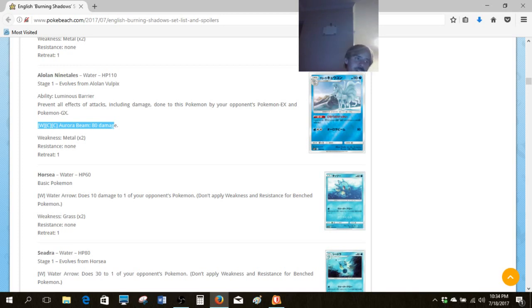Wailord EX, which was a big splash at the 2015 National Championship, could potentially get some new life thanks to this thing. That deck ran Suicune from Plasma Blast, which prevented all effects of attacks including damage done to it by EXs. That's not nearly as good anymore because GXs don't have a grandfathered clause, so you have to run something specifically to deal with EX and GX. This could be it.